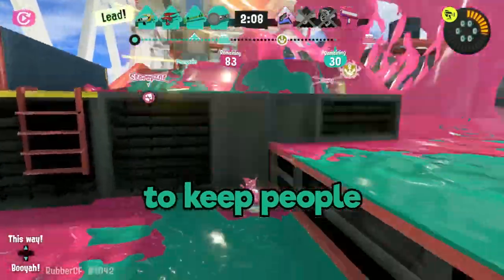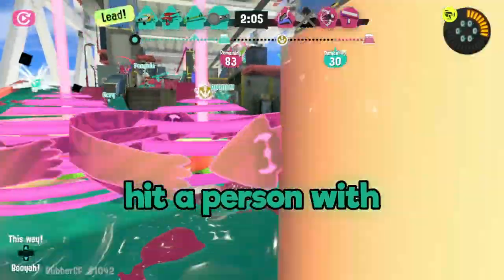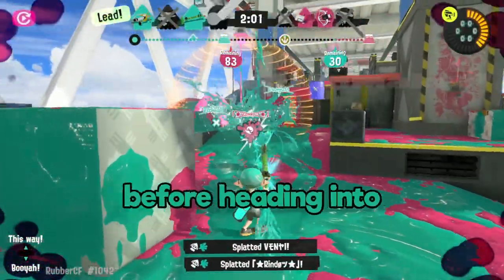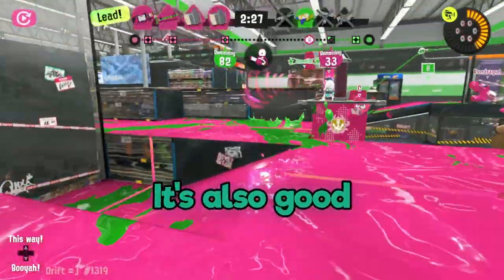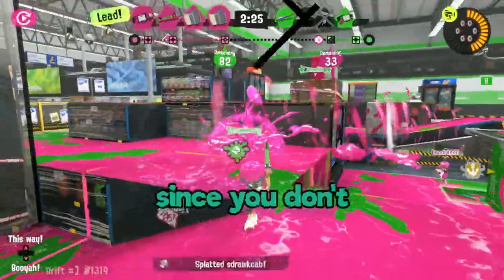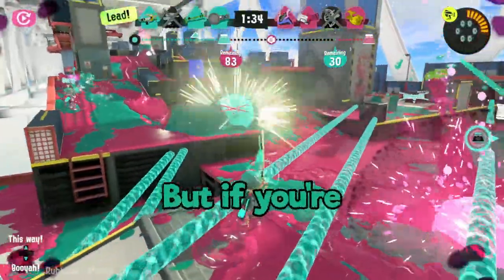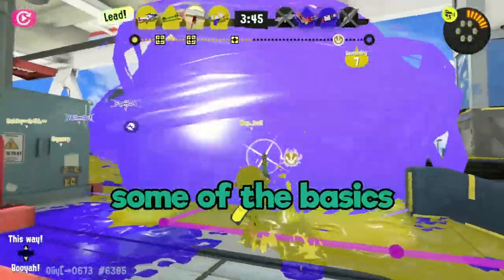You have more range than most weapons — take advantage of that to keep people from reaching you. Since the Bamboozler requires you to hit a person with two precise charger shots in a row, I recommend practicing your aim in the training room before heading into a play session. It's also good to get the shot rhythm down for this weapon, since you don't want to be holding charges for longer than you need to. It's not a weapon for the faint of heart, but if you're dedicated enough, you can do amazing things with it.